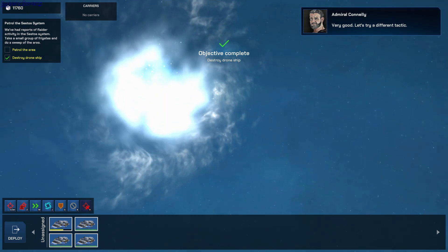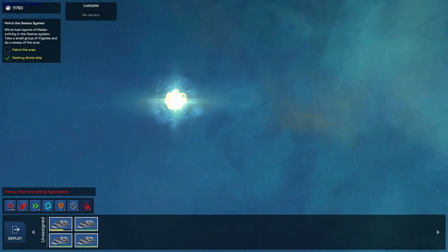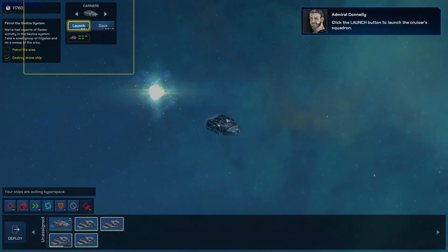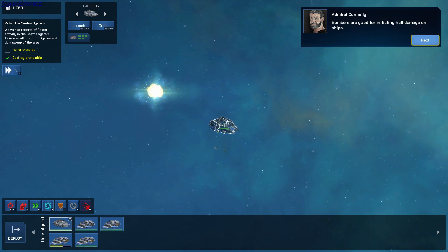Let's try a different tactic. Here are some old raider ships we can use for target practice. This time we're going to use a carrier. Up here is the carrier panel — you can switch between any squadron. Click the Launch button to launch the cruiser's squadron. There are two main types of squadron: bombers are good for dealing hull damage on capital ships, and fighters are good for attacking other fighters, bombers, and as you're about to see, turrets.